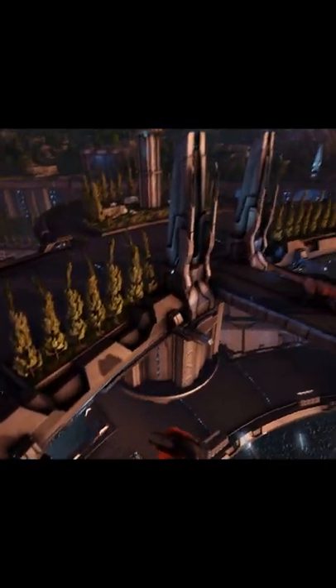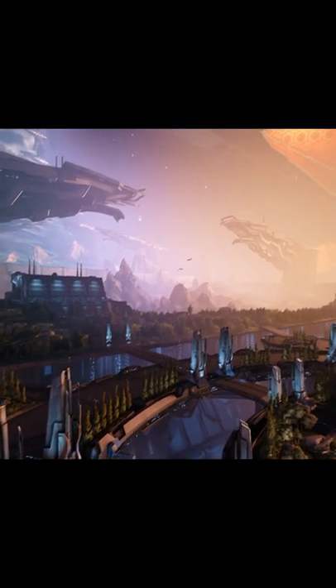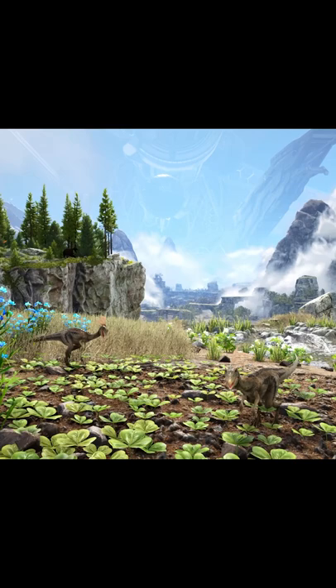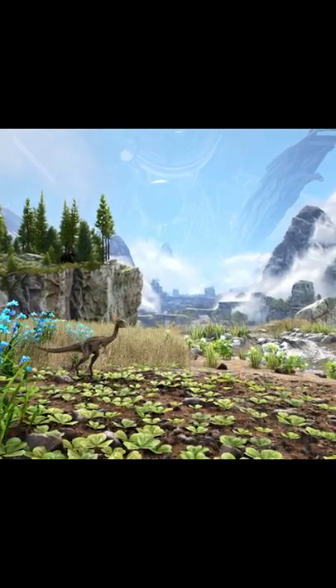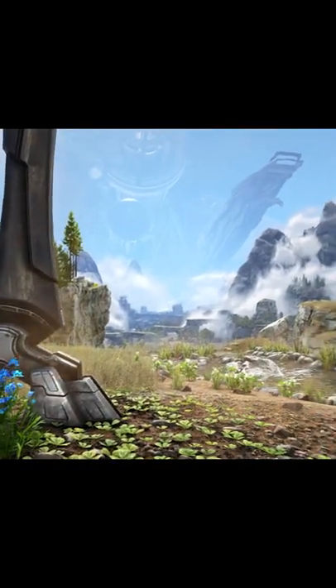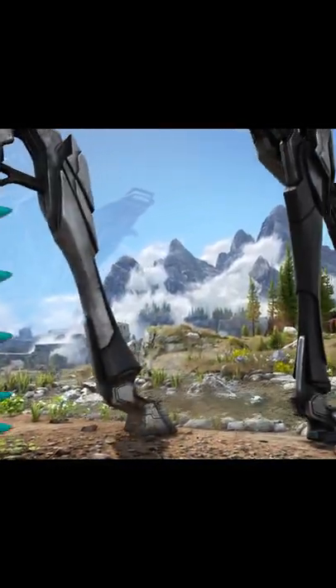It was pretty annoying how they did the missions in Genesis 1, because like the races, for example, wild dinos would just walk right in front of you while you're racing and bring you to a dead stop, and then you get glitched out on them. And then they would have stone and trees spawning in the middle of the race. So hopefully with this one they fix all those problems.